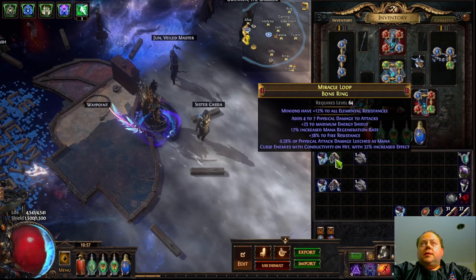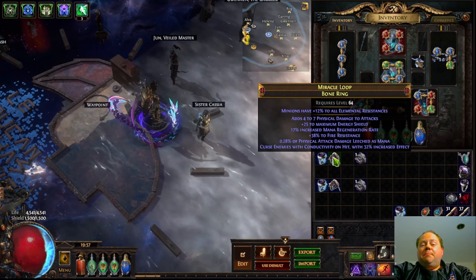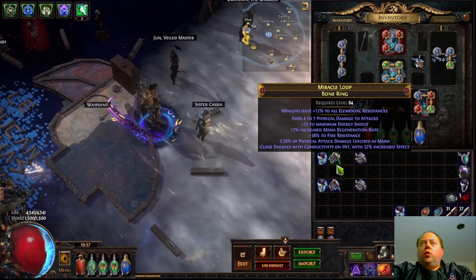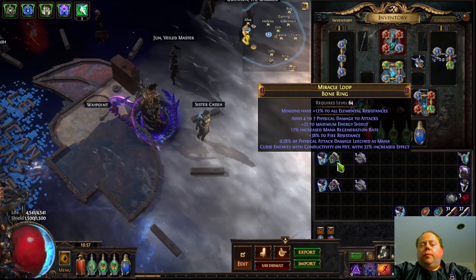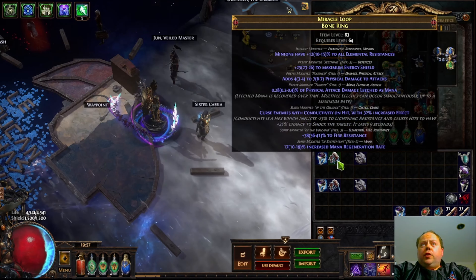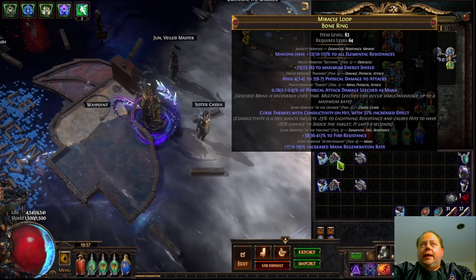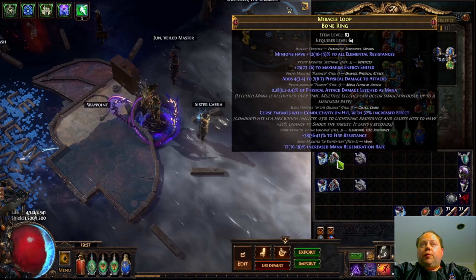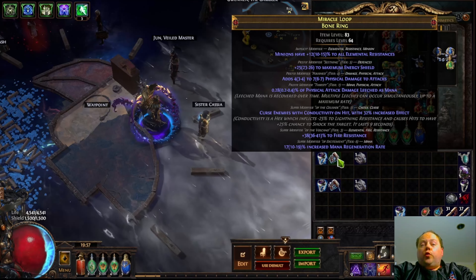Next, the rarer of the two mods — conductivity on hit — is two and a half times as rare as the Redeemer mod. I just picked up any bad ring I could find that has it. Note that this is with 32% increased effect; you can also get a worse version with only 20% increased effect. Broadly speaking, people don't want this mod on bone rings, so bone rings tend to be the cheapest. You want to make very certain that there are no other influence mods. So we have mods from the classic mod pool — polished, thirsty, of the crusade (but that's conductivity on hit), of the volcano, and of excitement — absolutely nothing else is from an influence mod pool.